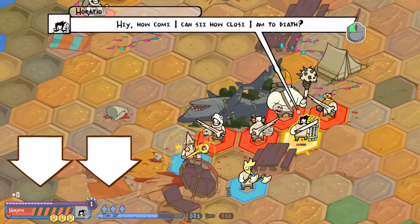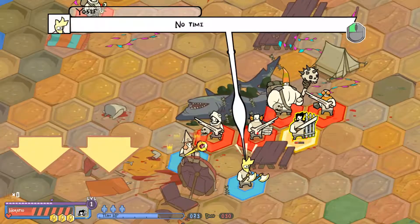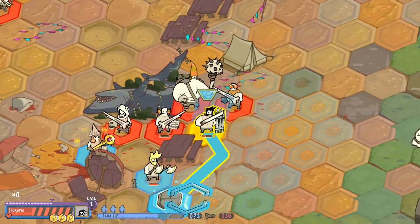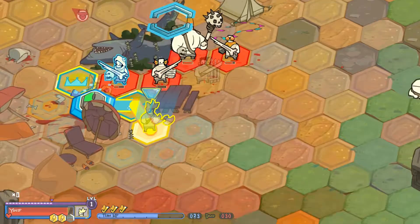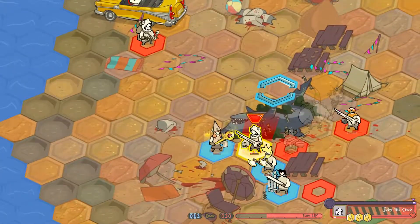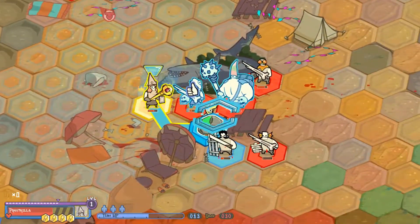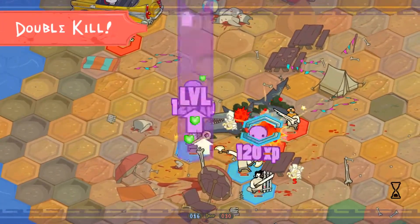Hey, come on! How come I can see how close I am to death? We join swords, remember? Cyclops powers, my dude. No time to explain. So we can see all our stuff. This is a bad position to be in. One's still alive. Get him done. Yeah Horatio — not looking too hot. This looks good. Nice, double kill.